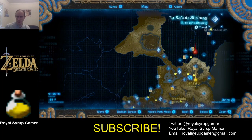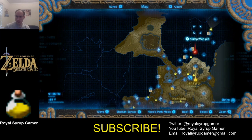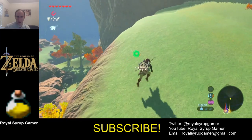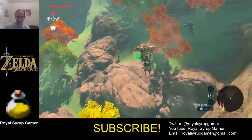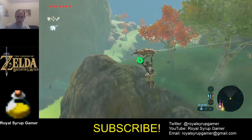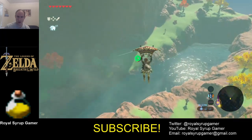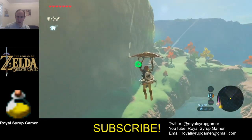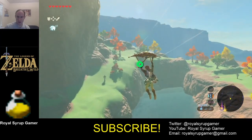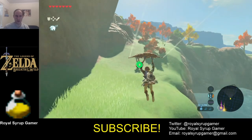There was a guardian up here — yeah, it's over in this area. There's some Moblins. There should be a shrine over here somewhere. These are some of the candles you have to light.